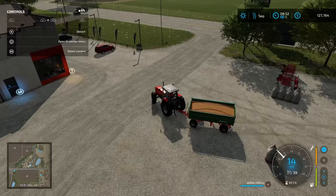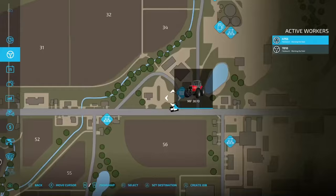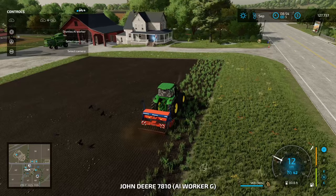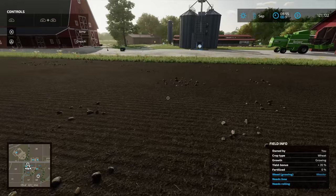Another load ready. Let's go back and then we'll come back for the weeder without the trailer. Getting onto the road, sending back on a worker. Cultivation is going all right. We'll let this guy continue. Checking out this field — we've got weeds growing, just needs a weeder. That should bring up our yield bonus.